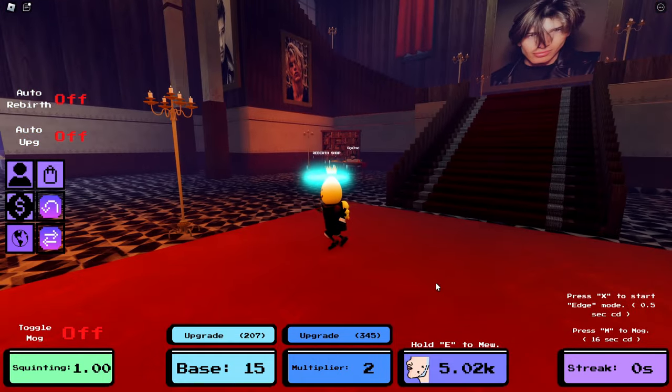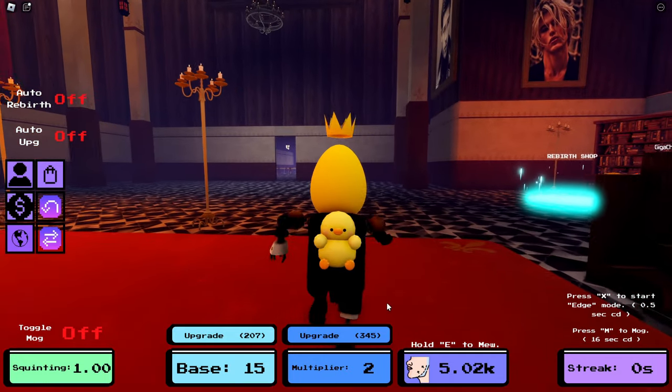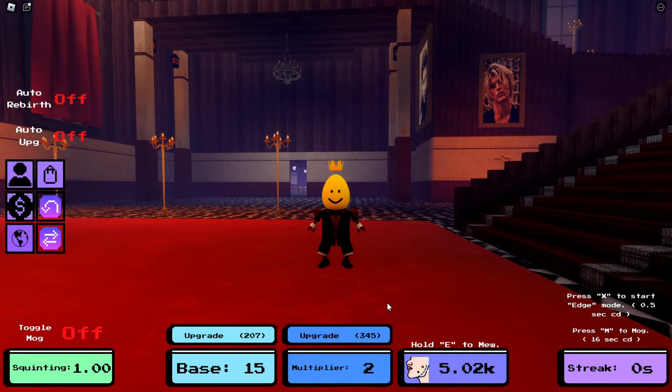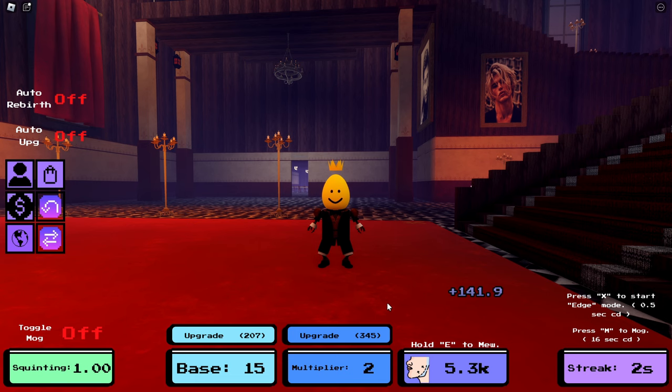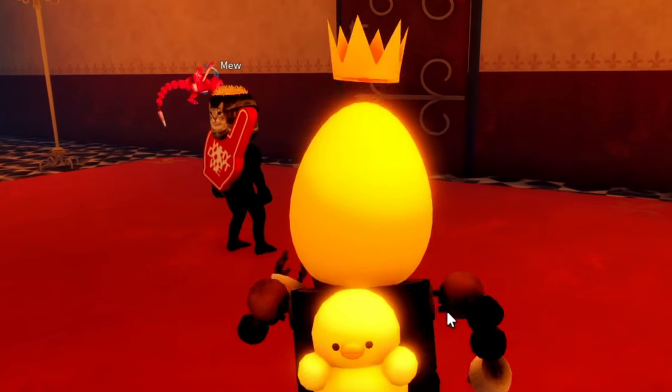I have 5k muse, which I guess is the currency of this game, and I have a base stat of 15 and a multiplier of two, so every time I mew I should get about 141. I'm not totally sure how the map works for the base and the multiplier, but let's just assume it works right.